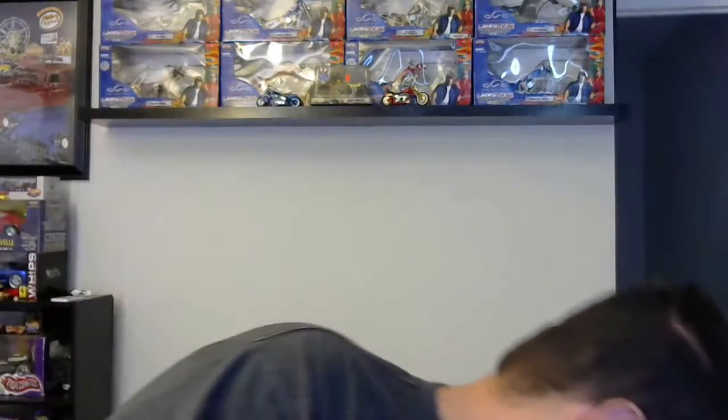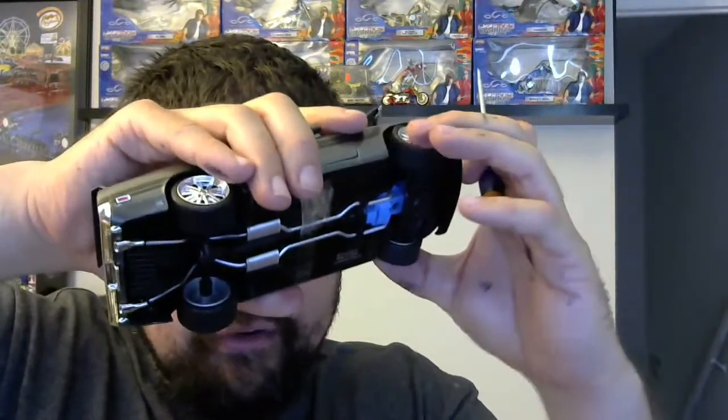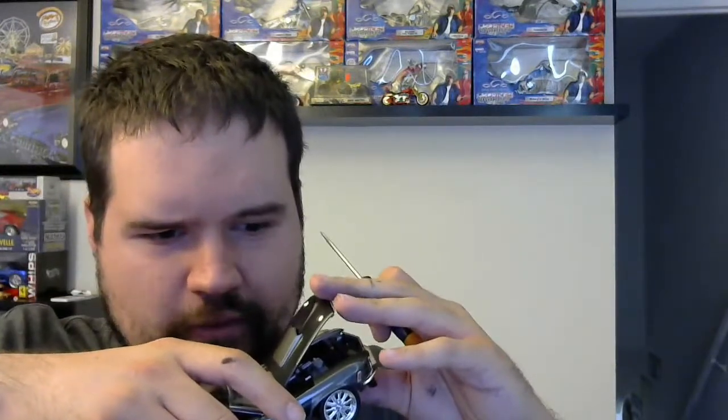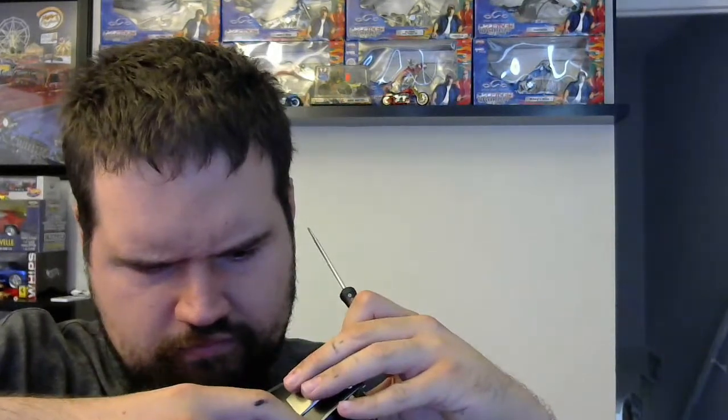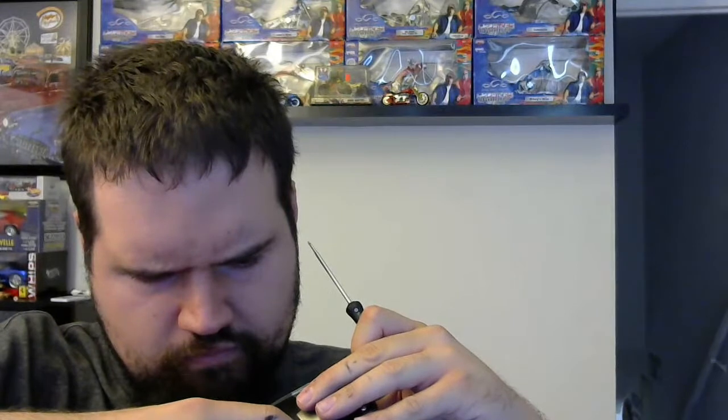It looks like this is going to go pretty quick — yep it did. Now the base is pretty well stock as you can see, except for those wide, wide, wide tires. I don't know how this thing still steers — I know it has steering on it, and it's one of the few 1:24 scale cars. Jada doesn't do that with their 1:24 scale. Applying light pressure to the hood to kind of close it — there we go, I got the hood to close. Now let's see if I can get the trunk to close.